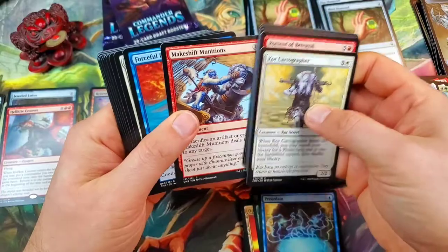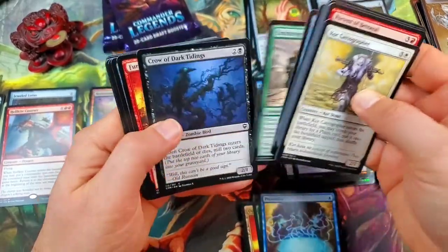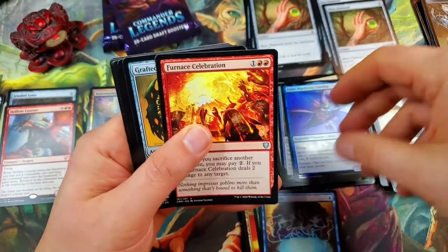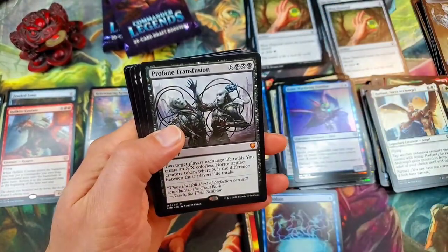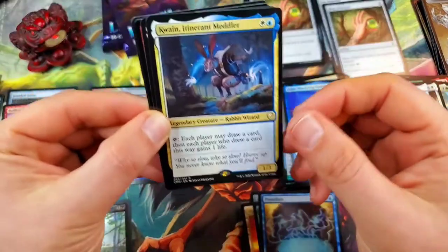Nothing crazy on the uncommon side — I would expect more of the good uncommon cards to have come out, but they're not. Furnace Celebration. Grafted Wargear. Patron of the Valiant, and a Profane Transfusion. Not a great mythic pull, but it is what it is — that's our third mythic.